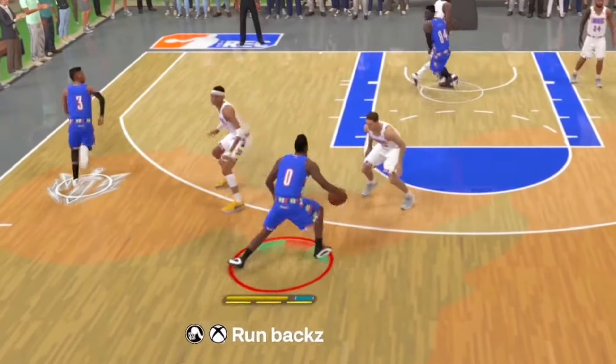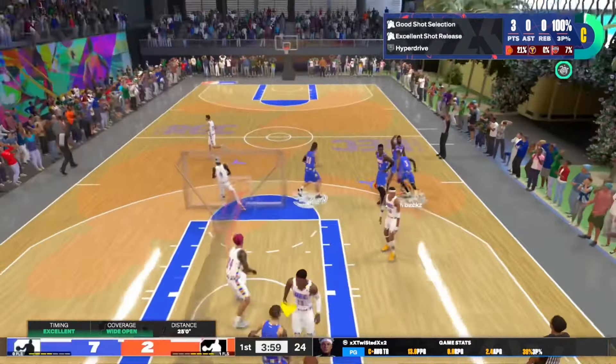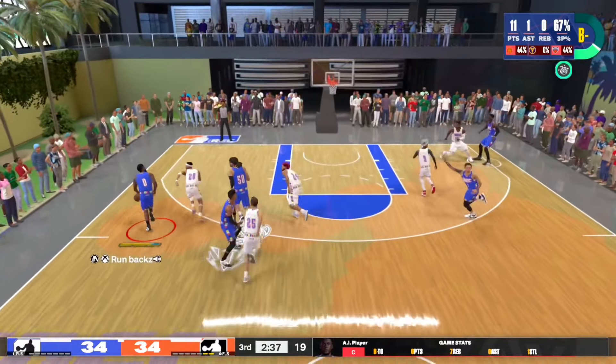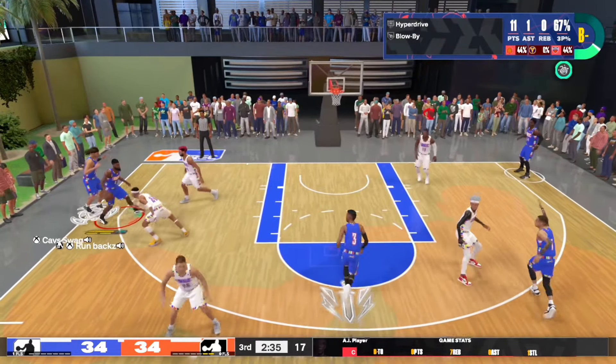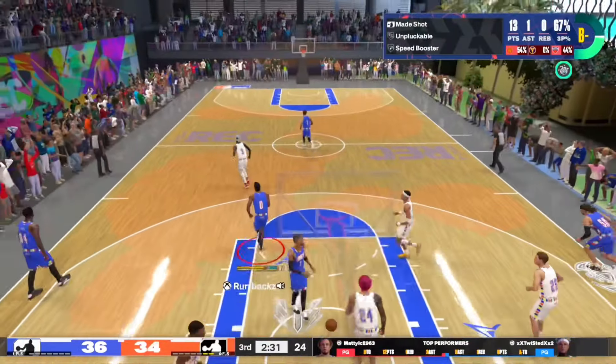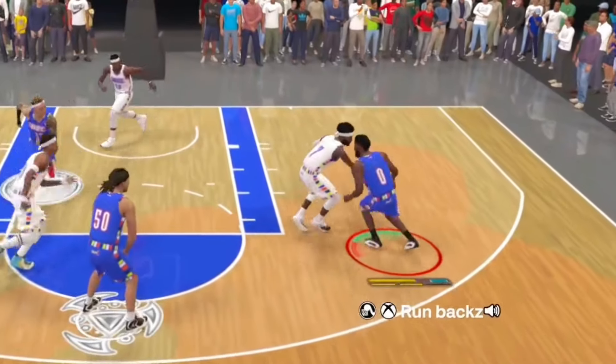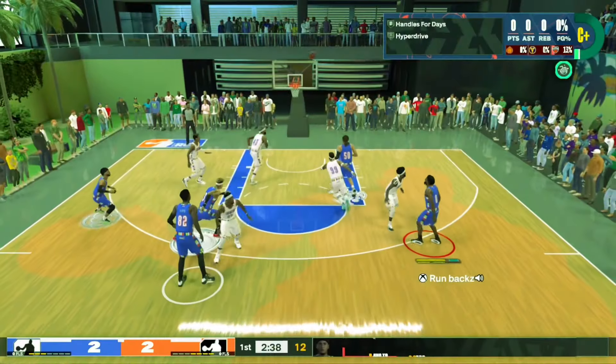In this clip right here we run that iso ball — he can't guard me, wide open. This clip right here we obviously have to have some finishing because Harden was not weak, he was definitely getting up there, he could dunk the ball. And it wouldn't be a Harden build if we didn't have any mid-range — step back midi, green.